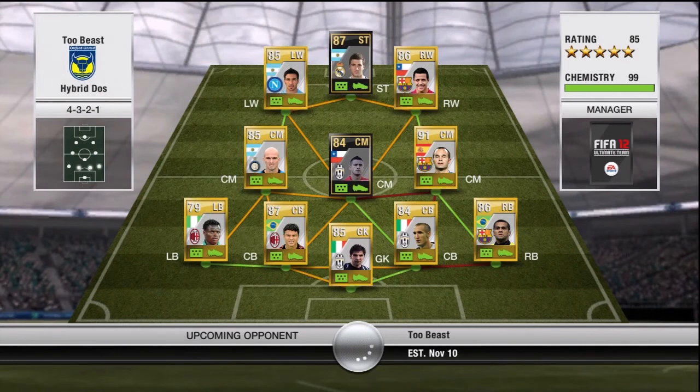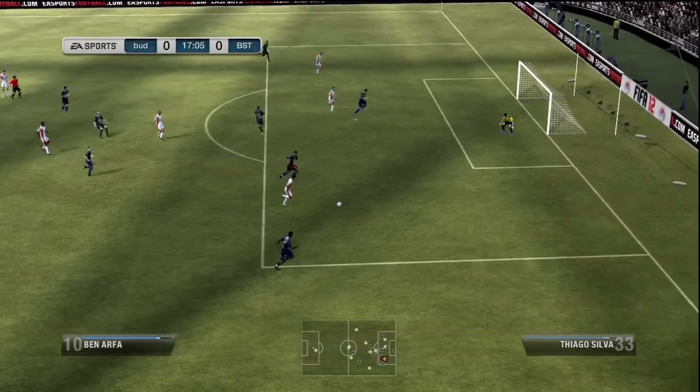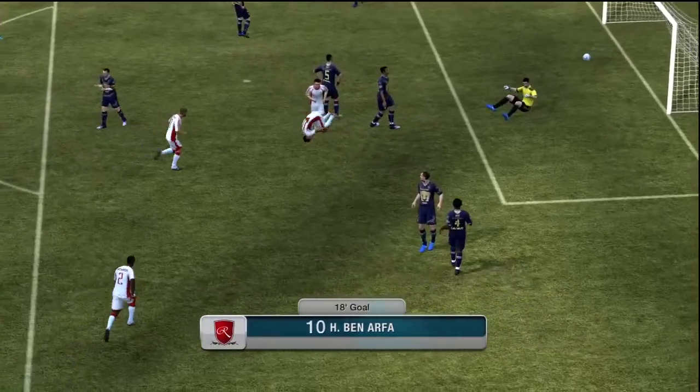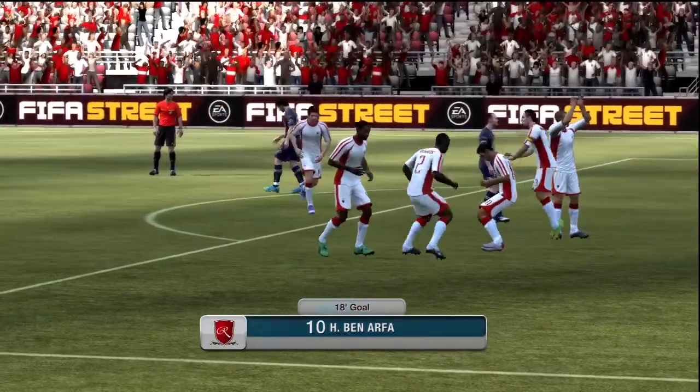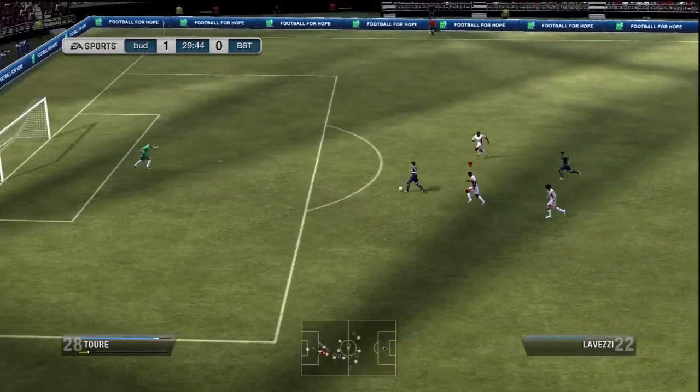In the second game I come against this guy who has a pretty insane team — a nice little hybrid with Serie A and BBVA. With in-form Higuain, in-form Vidal, and still has Iniesta, Thiago Silva, so I was pretty worried because that defense is pretty sick. I've never really played against Higuain but that's Strikeforce. One thing about his team is Dani Alves will probably go up further than Sanchez there, because Sanchez has high defensive work rate. That's really why I don't like using him.